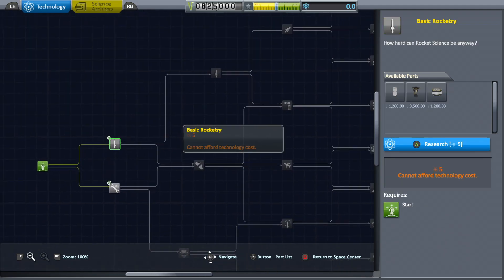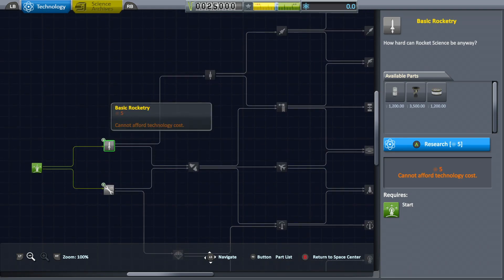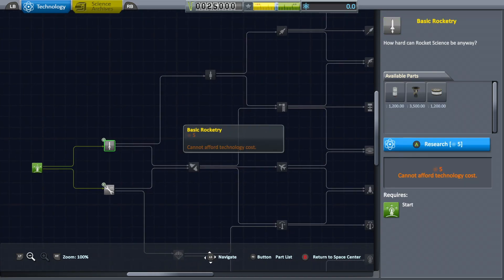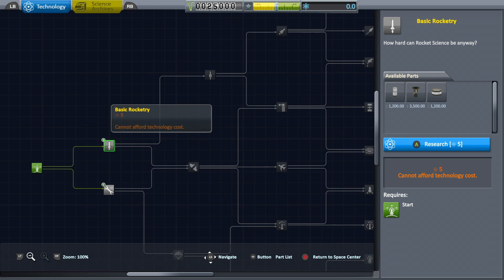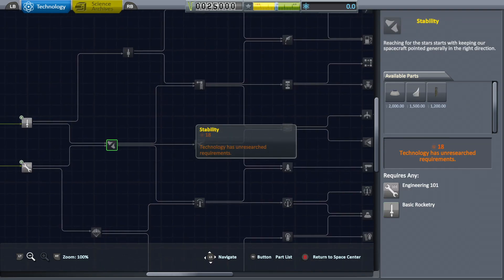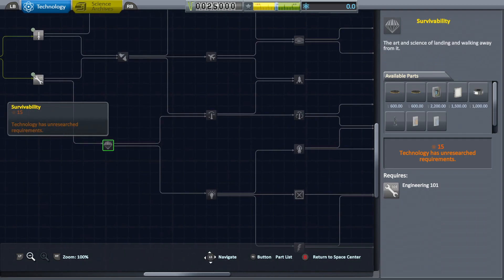You have all these different technology unlocks that you can get and each one costs science points. Right at the top you see the little atom symbol — we have 0.0 science points. On the tree we need things like basic rocketry, which gets us more engines, and engineering, which gets us different science tools. We need science points to get all of these because the goal of the space program is to enhance science.